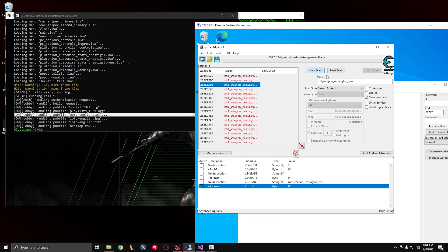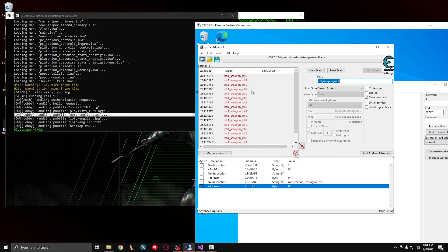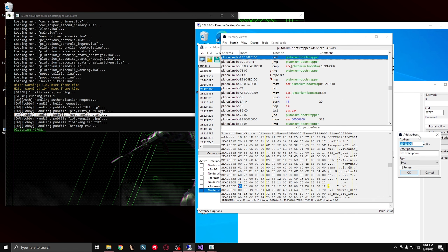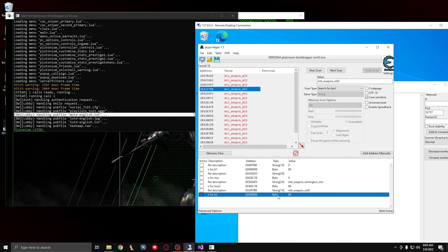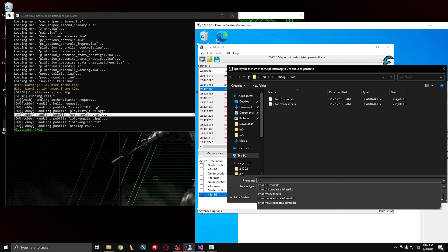Then we're also going to find the Barrett, so we're going to search M82. And then we're going to add the fourth one and then find the X again. Add address to the list, and we're going to say X4 B2. And then we're going to generate another pointer map and say X4 B2.